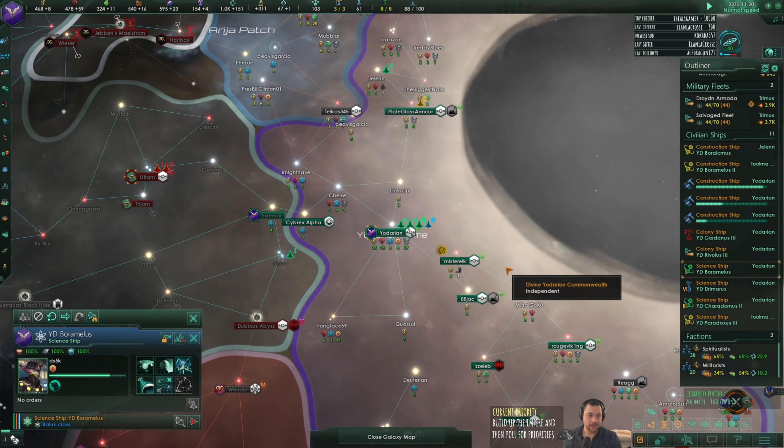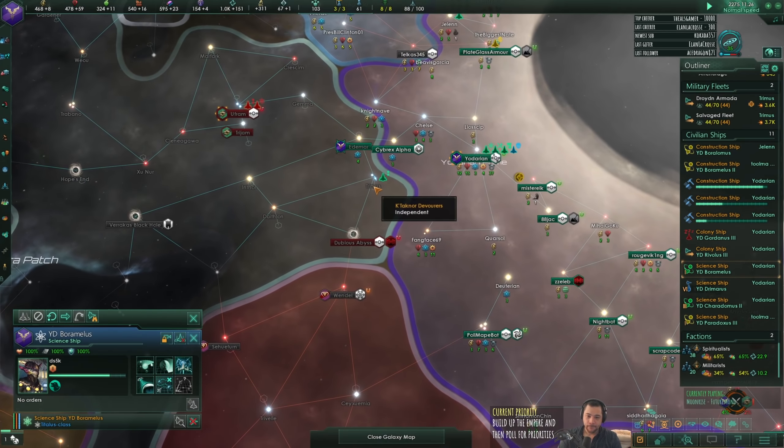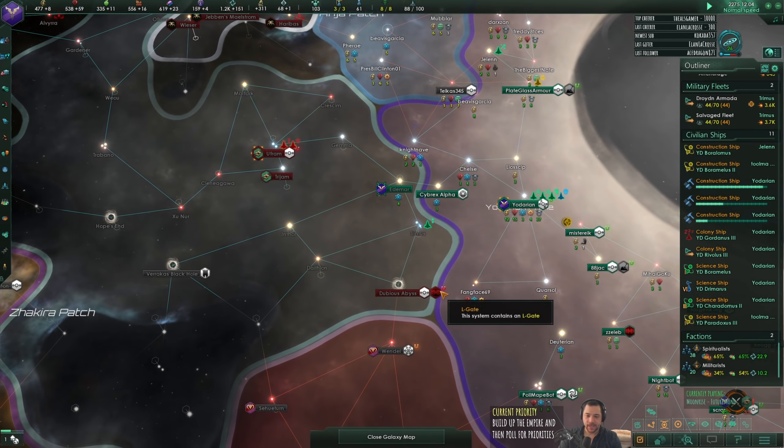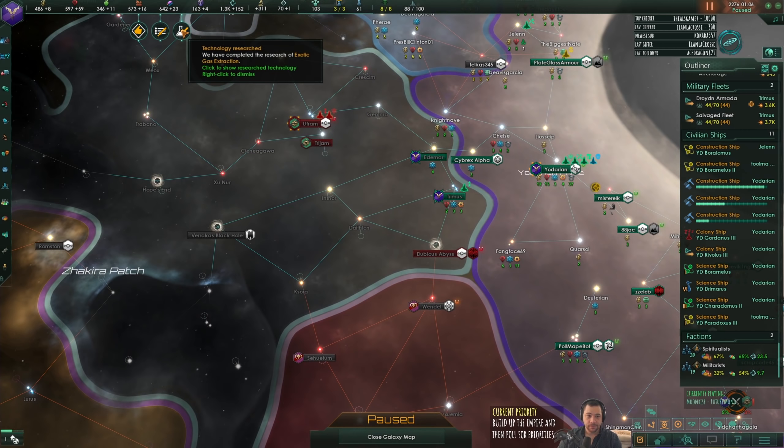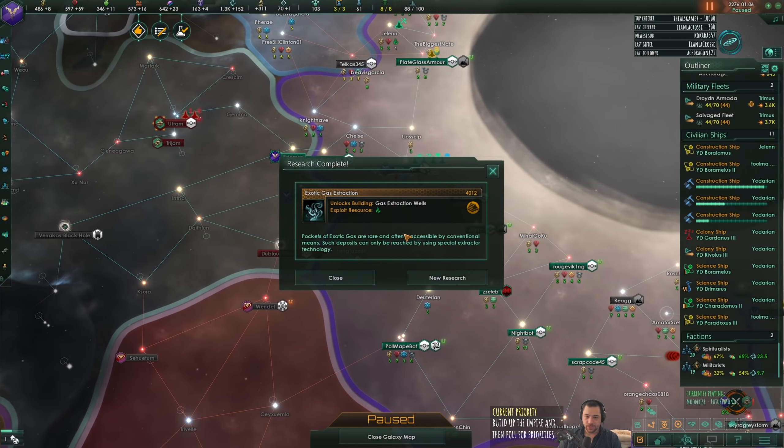I will donate to the artists for more influence. The Elgate system is a gate that leads to like... Men in Black with the galaxies on Orion's belt - it leads to Orion's belt, more or less. New research: Gas Extraction Wells, so I'll get those going in a second.